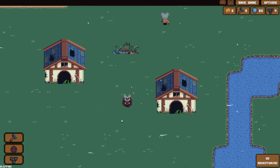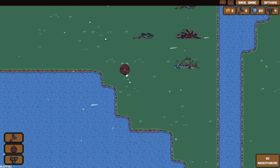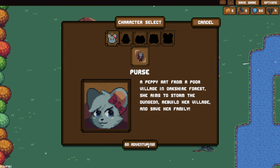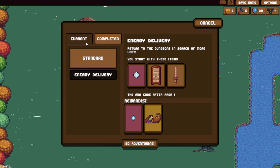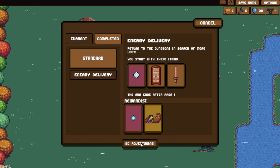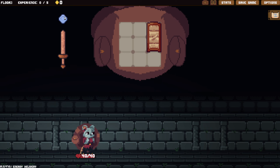But we are 45 minutes in - eh, we'll do one more adventure, why not? So energy delivery, basic run with no special settings. Energy delivery - I think that's going to be the one we want to go for because it's going to give us progression. I'm liking this mode - it's pretty entertaining.